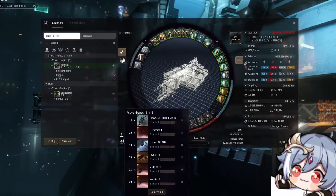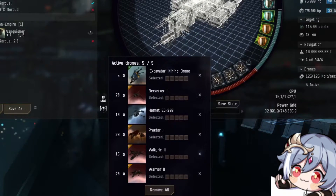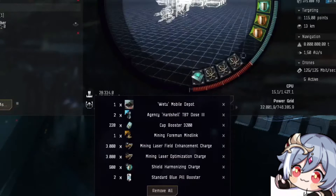You also want a full drone hangar with one set of excavators — the fitting link below has a basically full hangar of drones. Make sure to use your combat drones as well. The Rorqual gets a massive drone damage and HP bonus, making it a very valid combat ship too — don't forget that. In your cargo hold, fit as many 3000 to 100 cap boosters as you can; the more the better, as it increases the amount of time you can tank. You also want a blue pill, shield boosts, mining boosts, potentially some mining crystals for your barges, and a mobile depot to refit at.